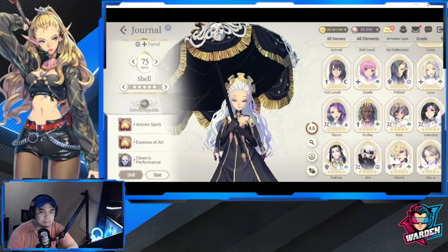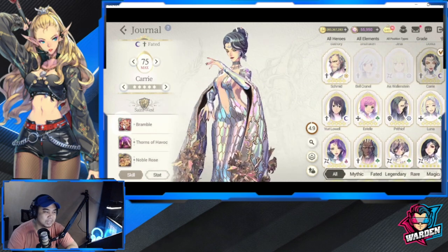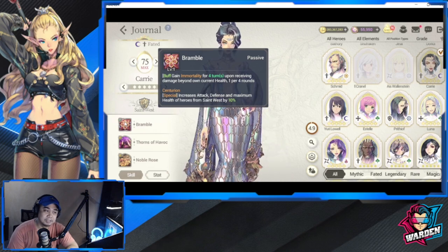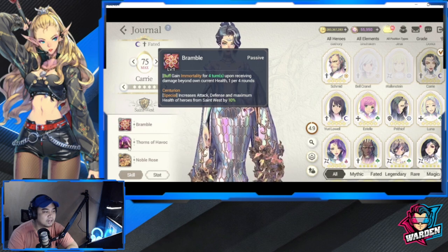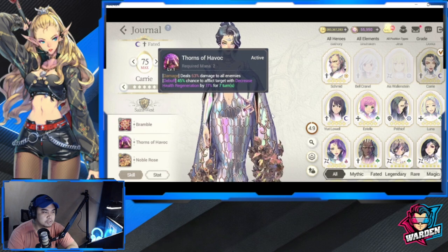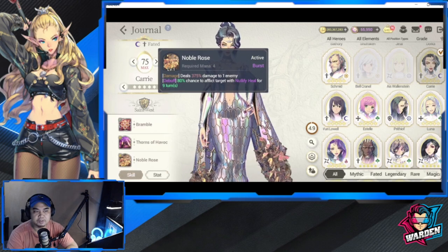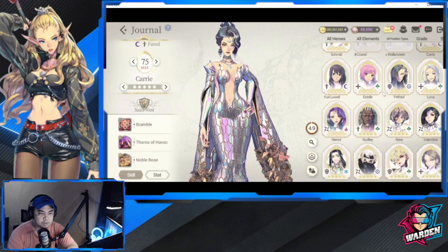The last team in the top five is Saint West. Carrie has Immortality for four turns upon receiving damage beyond her current health — she's hard to kill. She also has decreased health regeneration to all enemies and Nullify Heal. A full kit of debuffs and survivability.